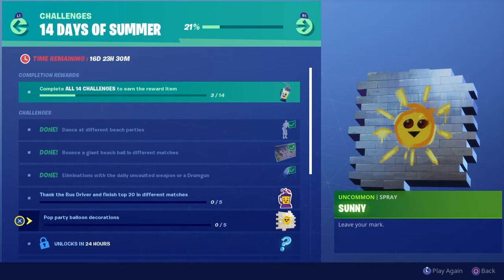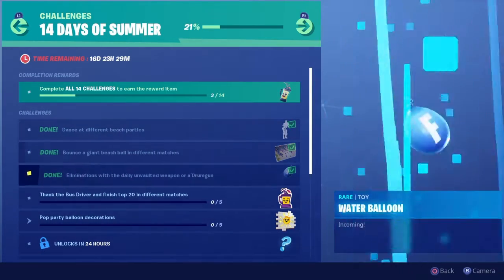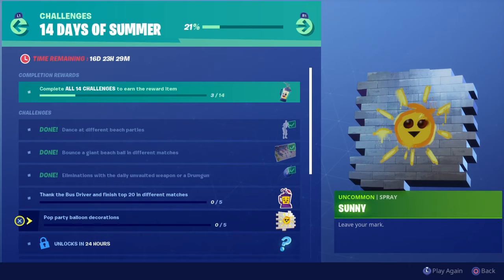Here is Day 5 and the reward — it is 'Pop Party Balloon Decorations' and you get this spray called 'Sunny.' All you gotta do is go to the beach locations where the beach parties are, go there, and pop the party balloons. We're gonna get to one of those locations and I'll show you exactly what you need to do.